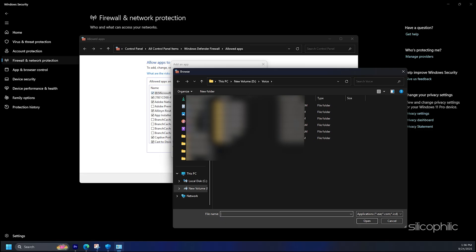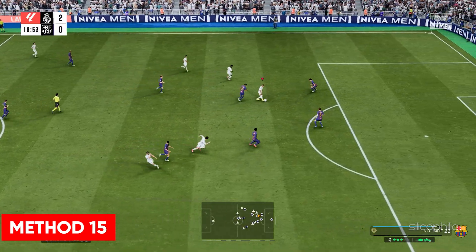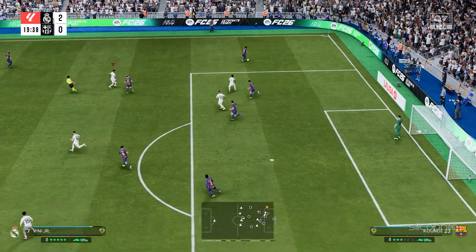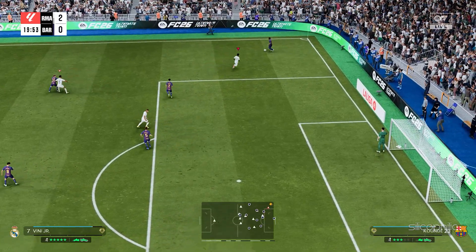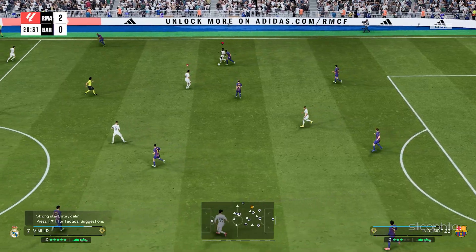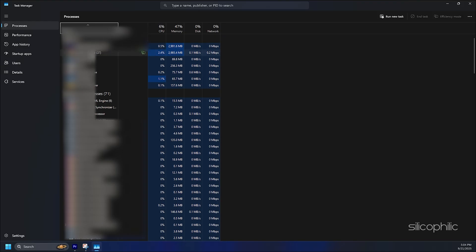Also make sure your Windows operating system is up to date. Method 15: Close unnecessarily running programs. Sometimes streaming and downloading can compete for resources and cause issues while playing FC26, so close unnecessary apps to free up bandwidth. Right click on the Windows Start button and select Task Manager, go to the Processes tab, right click on the processes you want to close, select End Task, and repeat for each task you want to kill, then exit the window.